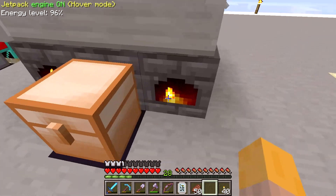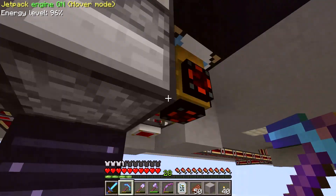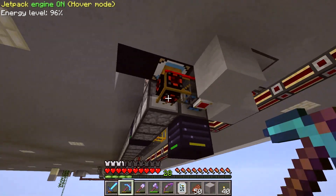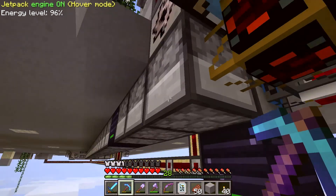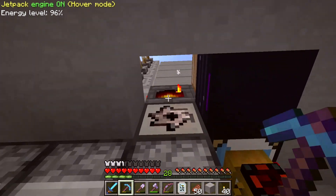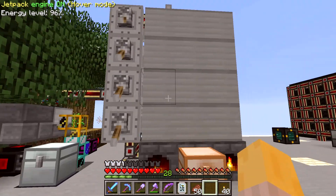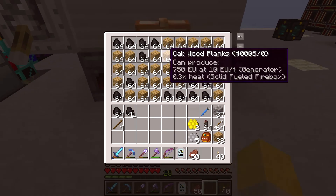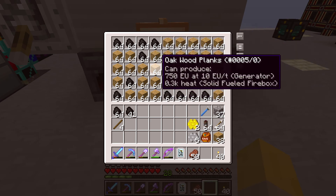I can't remember if I had two sawmills before or not, but I added a second one. This is pretty hard to see — I don't know why I put the sawmills down here. I'm using routers to move stuff around so I don't think they really need to be down there. I could probably move those into a better place, but for now they're down there below the boiler.